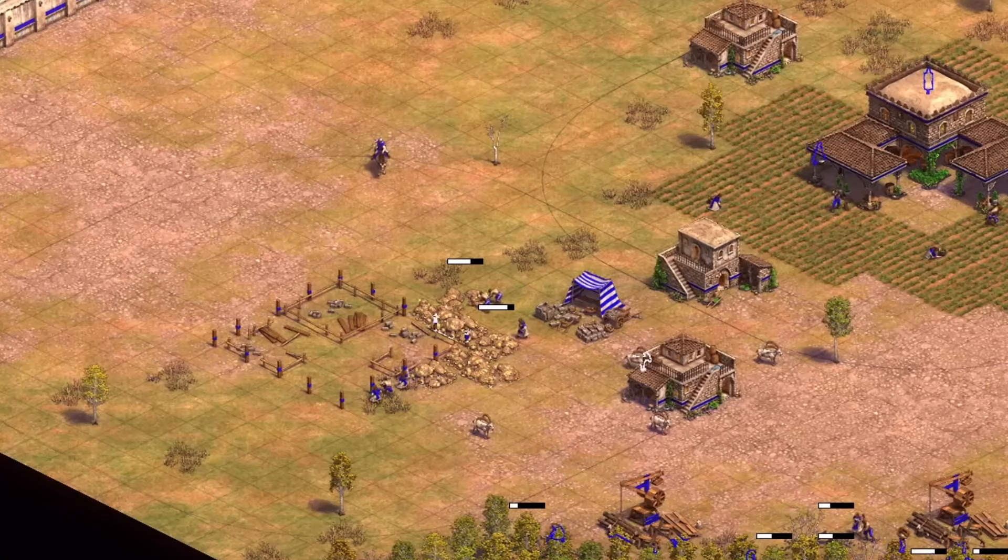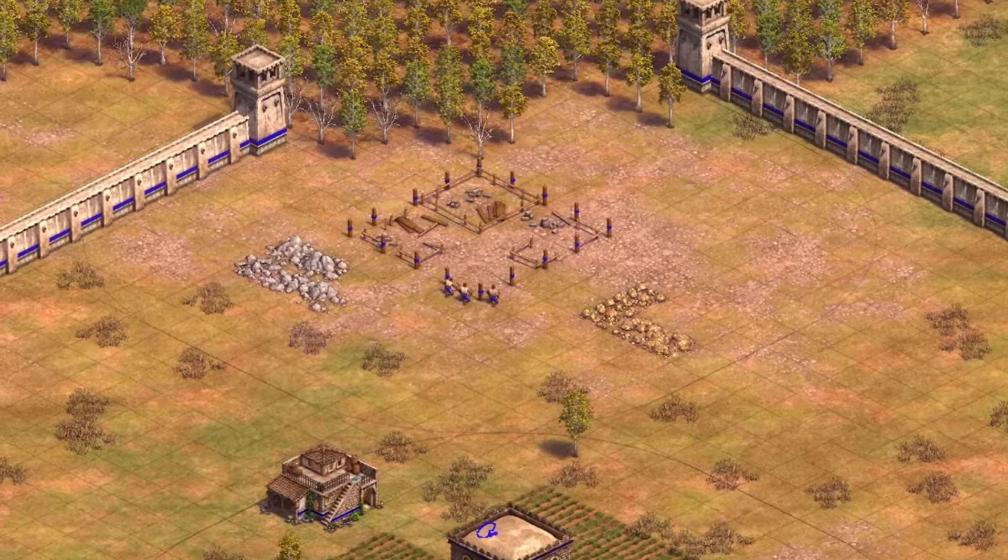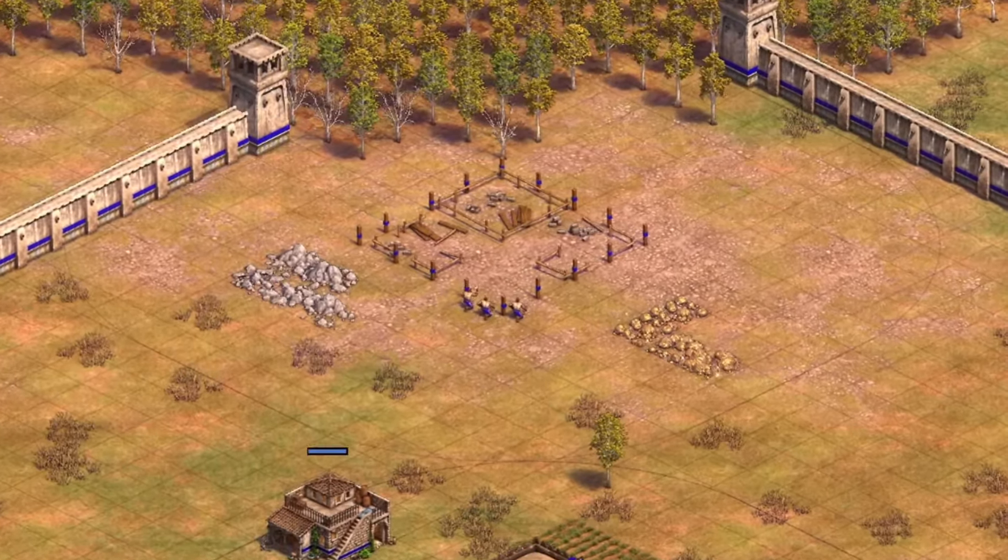As soon as you hit the castle age you should be able to make two new town centres. Just find a suitable place that's got some resources such as gold or stone, and if needs be you can build one on the wood line as a bit of a defensive town centre or to use it as your main source of wood income.